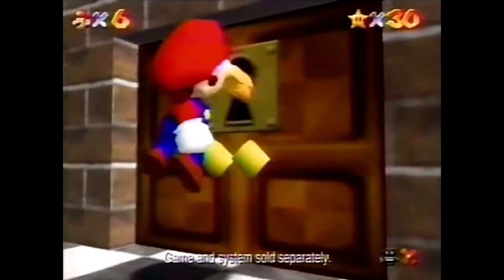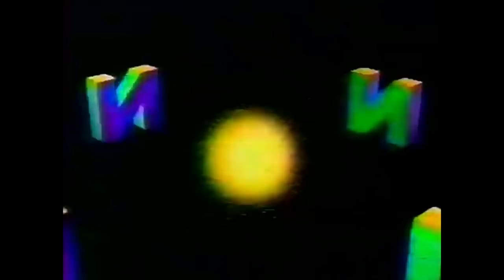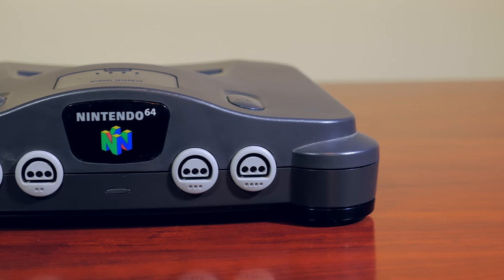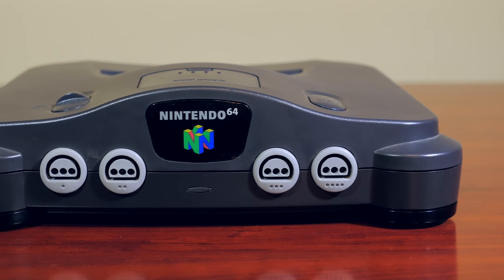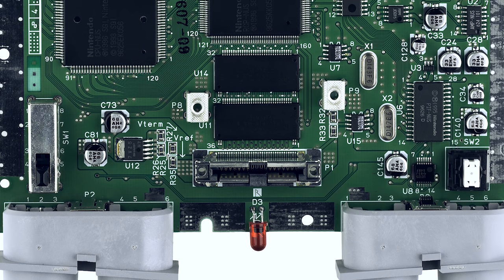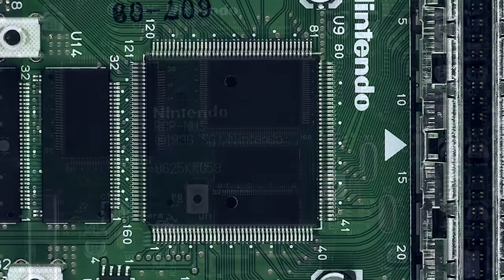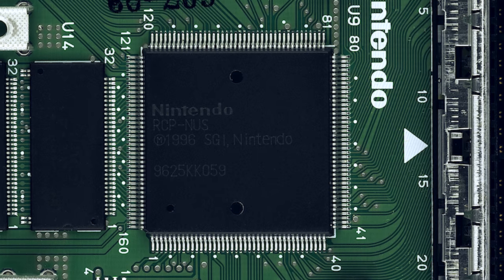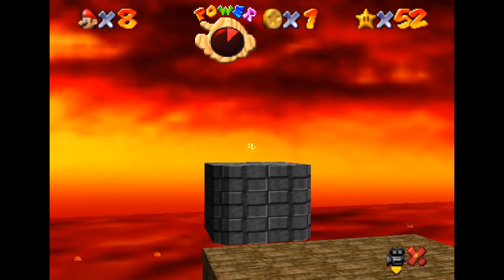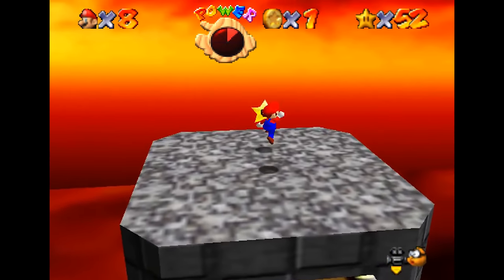With the release of the Nintendo 64 in 1996, it came with a 64-bit processor and powerful 3D graphics. Nintendo skipped an entire generation of processor and went straight from 16 to 64 bits. This was the dawn of the 3D graphics era, and the Nintendo 64 came complete with a powerful chip known as the Reality Display Processor, or RDP. Super Mario 64 was the killer launch app, a smash hit selling over 11 million copies — still considered one of the best games ever, even to this day.